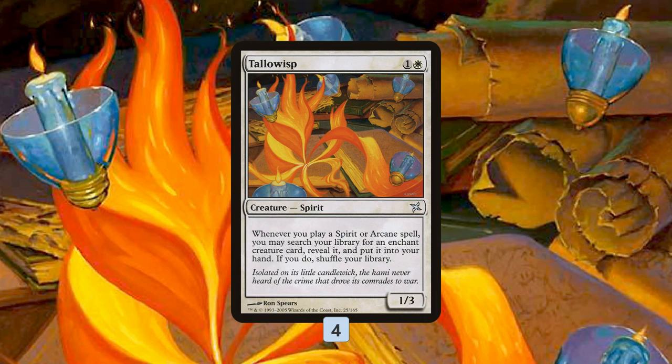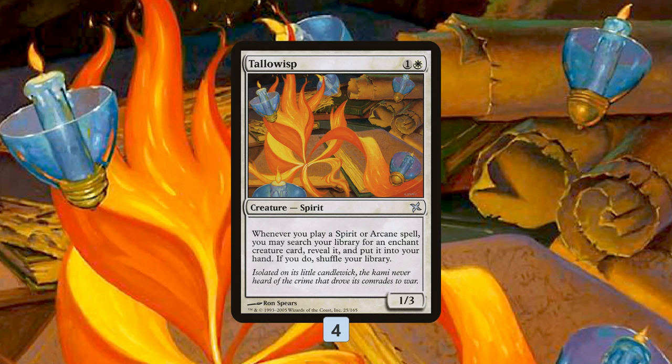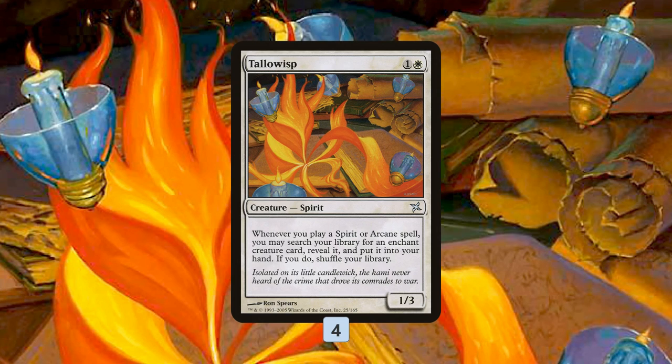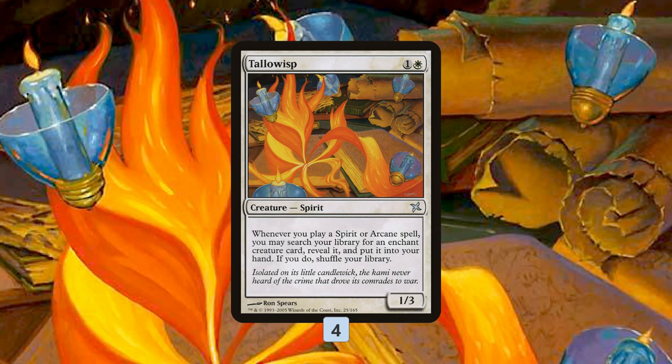The deck basically comes in three parts: we have spirits that are our beatdown plan and also trigger Tallow Wisp to allow us to get auras, we have auras that we get when we cast our spirits to put on our spirits, and then we even have some arcane spells for additional value.